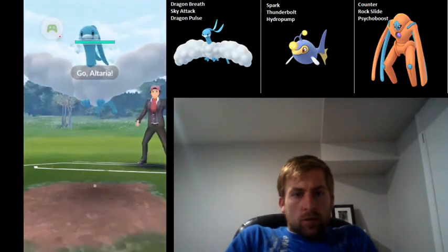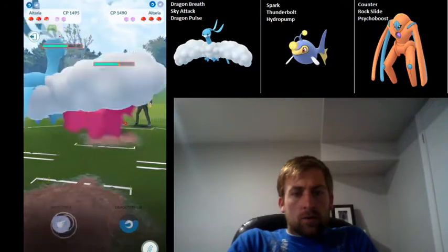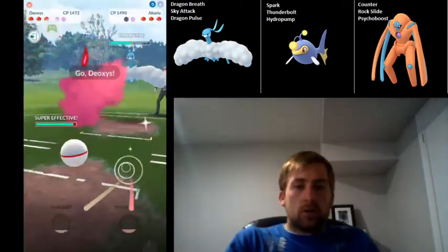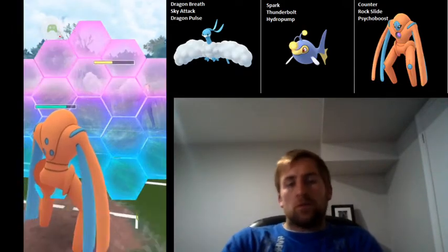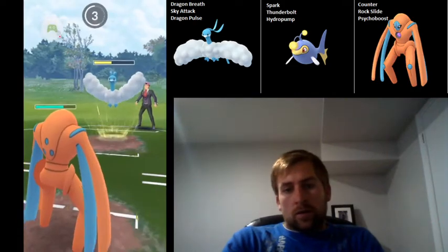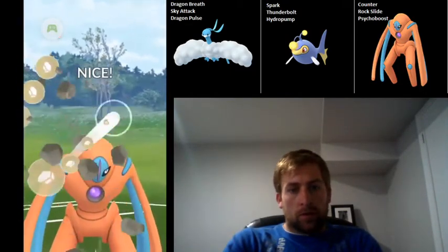Getting into the second one — we have an Altaria mirror match. What I'll generally do is Dragon Breath till a Sky Attack, drop the Sky Attack, and if they shield I'll switch out to Deoxys; if they don't shield, I'll stay in with Altaria. They shield, so I switch into Deoxys. I'm going to mirror the shield here since Sky Attack does a fair bit of damage. Then they drop another one — I can't use both shields this early, but I'm going to get to the Rock Slide soon. They do a great swap into Meganium on the charge move, so that's definitely not ideal.